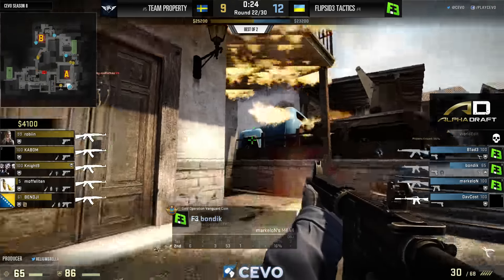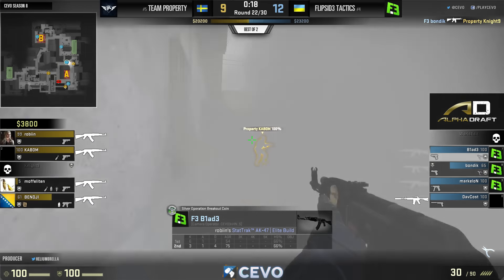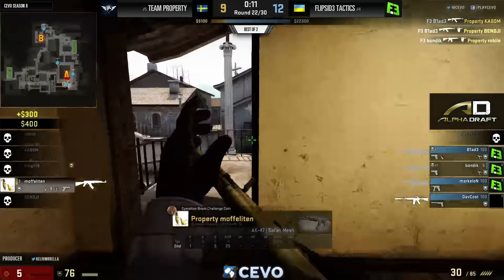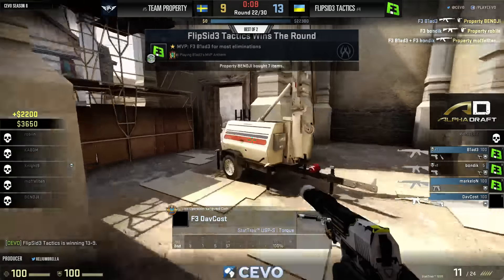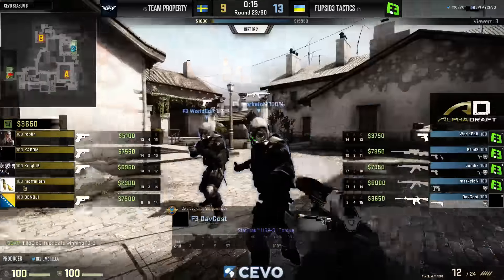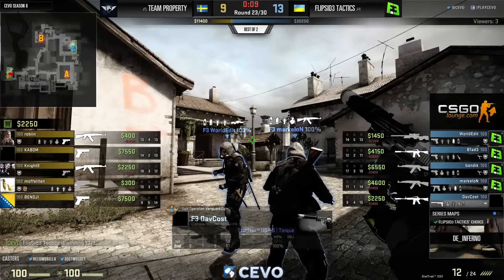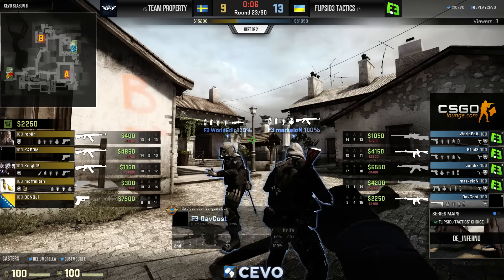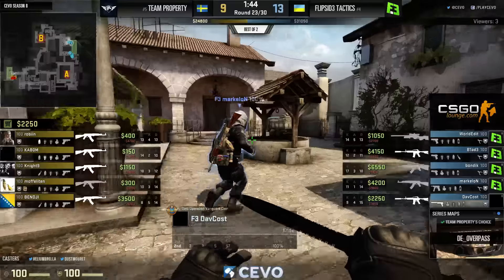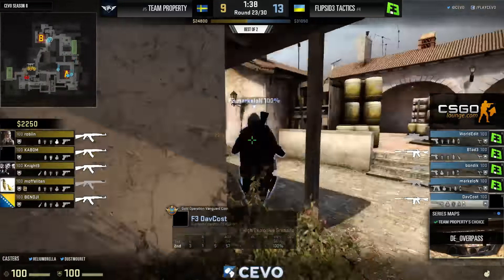Bondic brings down Berg. Blade working around through the smokes on the jungle side, brings down Kaboom, then the triple kill seals the deal. The thing is: if you're going to wrap around Moto like that, you still have to deal with the pit player. If you're not putting pressure on him from balcony or lane in tandem with your Moto wrap — everyone else was still towards B — you just give him free reign. Blade lurking around the smoke can pressure you from library or arch the entire time.